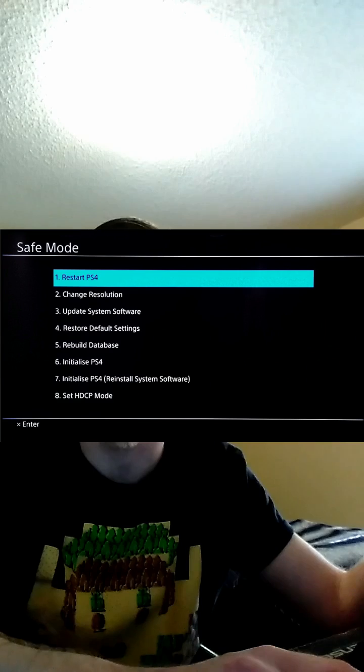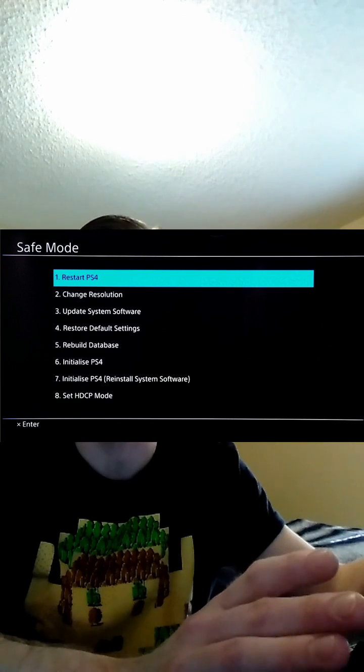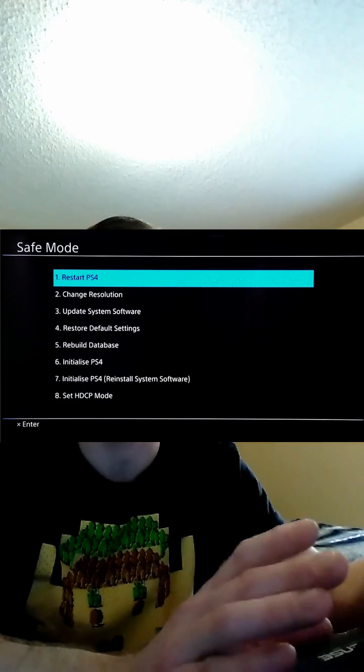Once it comes up in safe mode — and it may take you 1 or 2 tries to get into safe mode, that's fine — you'll have a couple of options: restart, change resolution, and so on. I tried to restart the PlayStation 4 first, maybe it just had a bad shutdown and needed to come back up. Well, that didn't fix it, so I had to boot it in safe mode again and went to update system software. Well, that didn't fix it either.